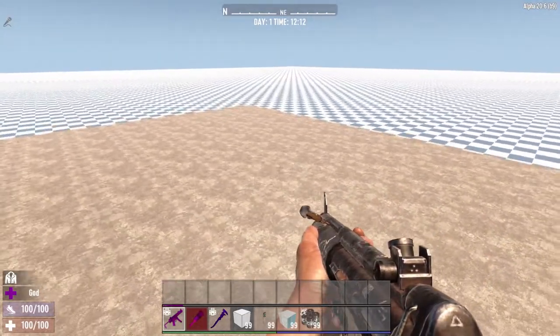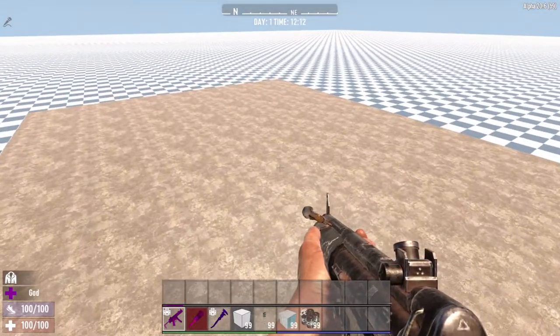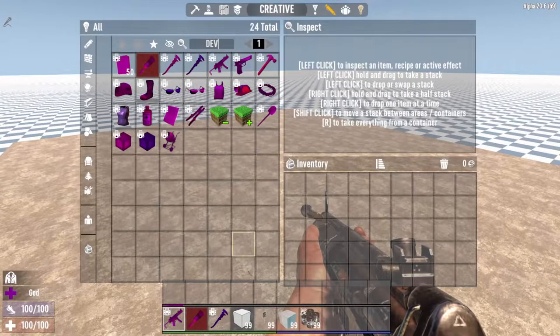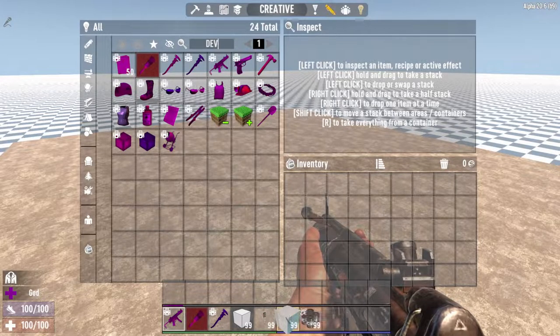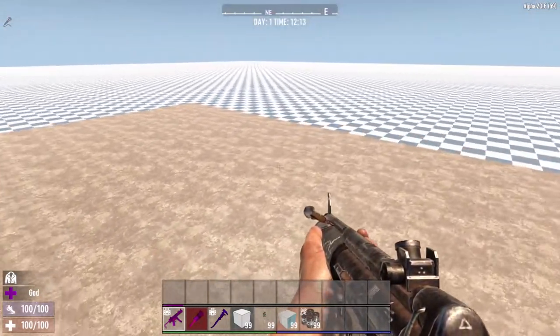Here's a way of creating an explosion just by clicking on a power switch, utilizing no zombies whatsoever. This basically uses the trap blocks — they are called the corrugated metal cube. There's also the loose concrete cube, and they also come in half block versions.